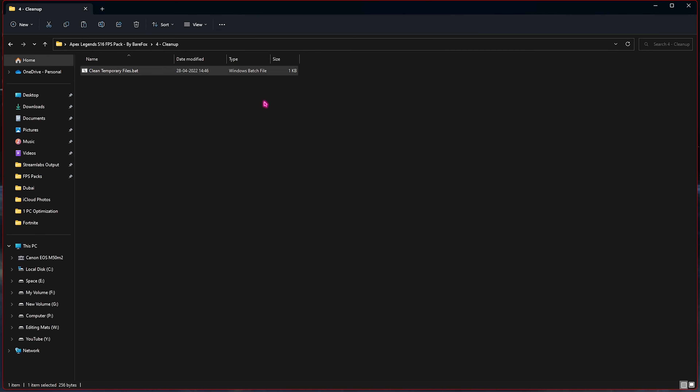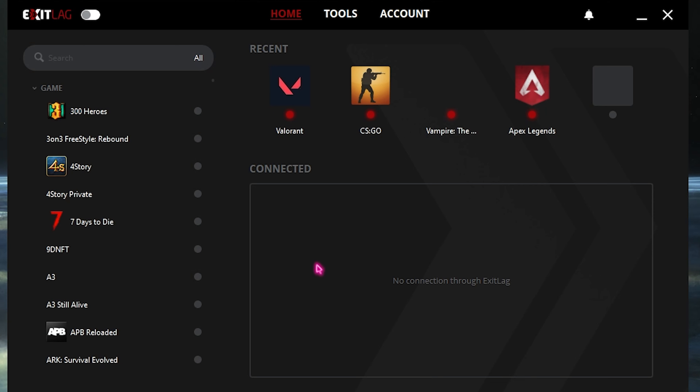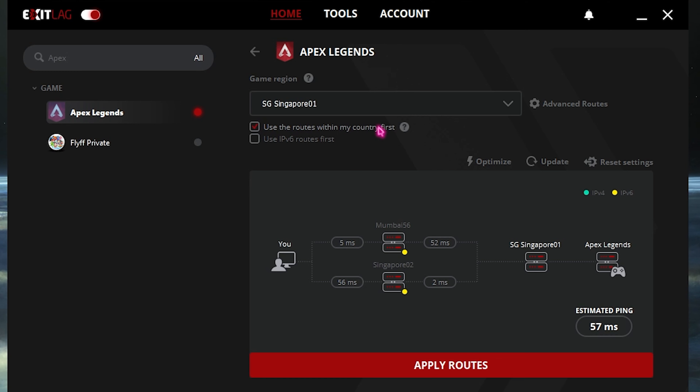If you're suffering from internet issues and want to fix network problems, I highly recommend using a free application called ExitLag. You can use it for free for three days — go to the link in the description below to download it. Once you open the application, you'll see a clean interface — make sure the ExitLag button is enabled. You'll find a list of over 250 games; look up Apex Legends and click on the game region nearest to you.